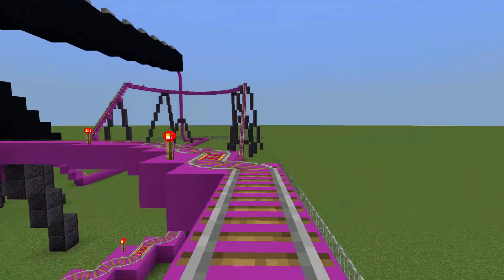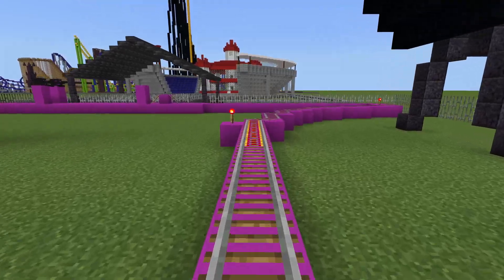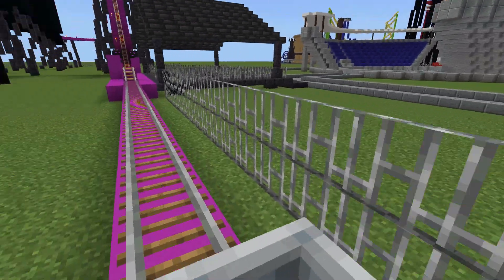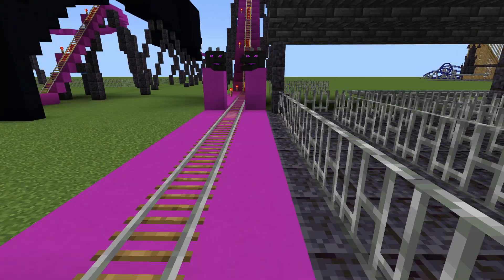Then we go back up, a half loop to the side, last little drop, bring it right around, tight corner, and there is the end of the coaster.